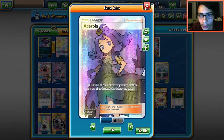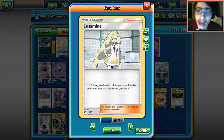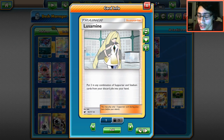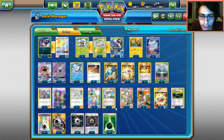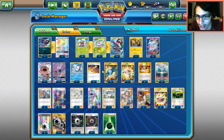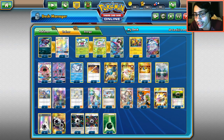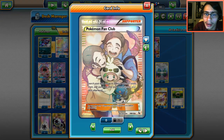Three Ace Rola — this is how we do the Nihilego combo. We play two Lusamine because Chaos Tower isn't going to stay in play long; many decks run three Field Blowers, and you also have counter stadiums like Po Town and Parallel City to worry about. Lusamine gets back those Chaos Towers and even Ace Rola to keep the combo going. Four N for draw support — I like four N over four Sycamore so we don't discard important cards like Rare Candy and Damage Movers.